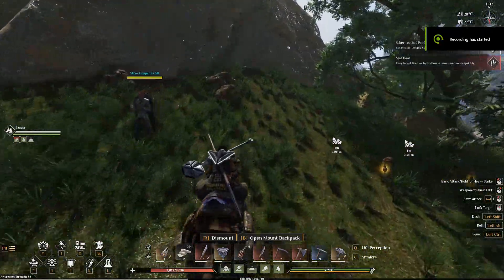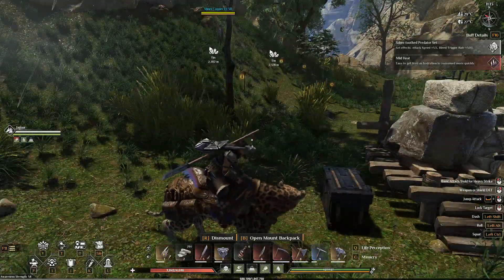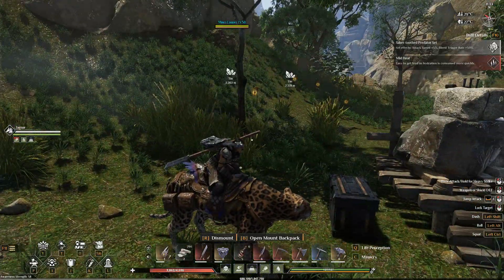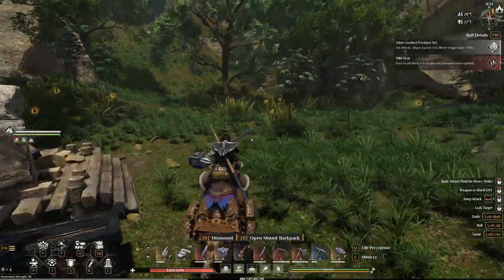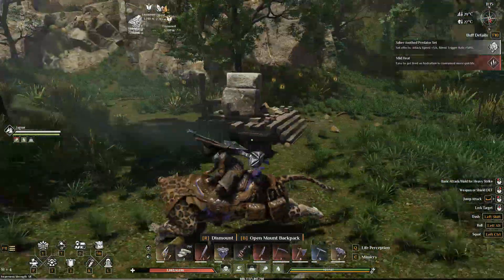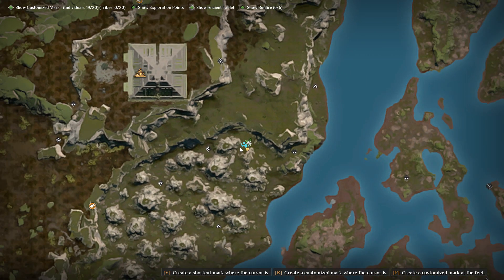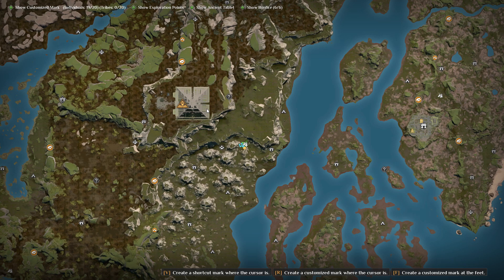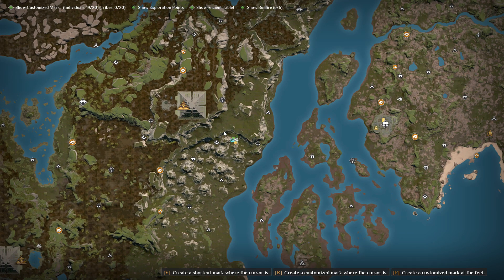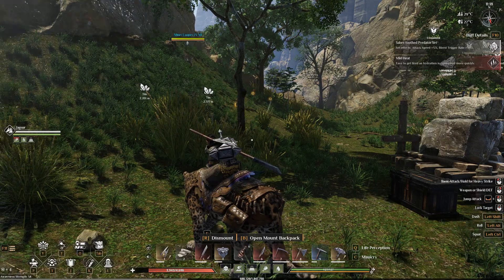Hello everybody, today I've got some advanced tips for you guys, and probably one of the best copper mining places I'd like to share. If you know a better spot, let me know. Here is my location - I am just south-east of the 8 boss. This is where the 8 boss is, right down in this little valley.